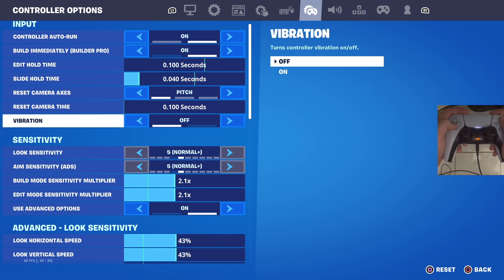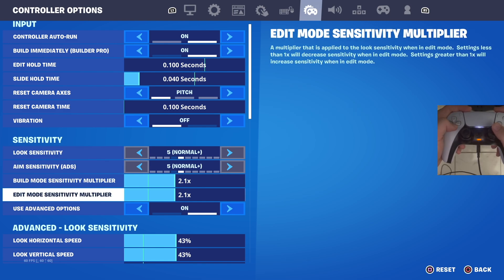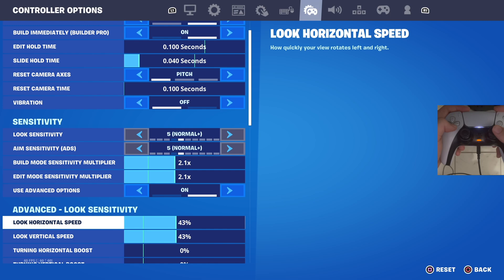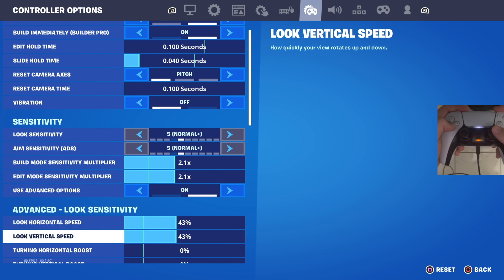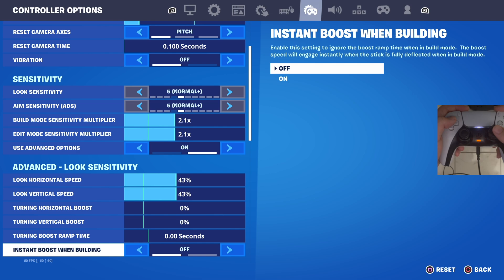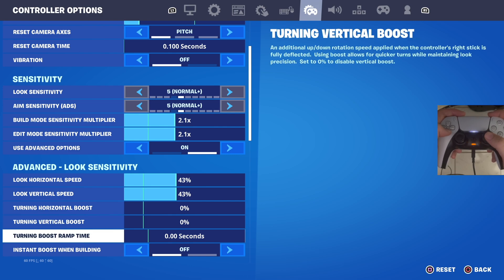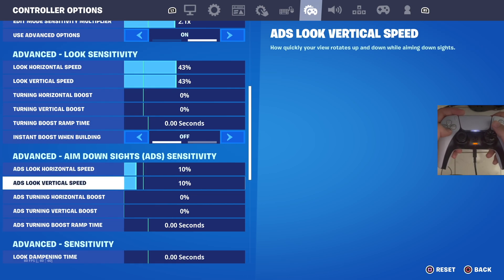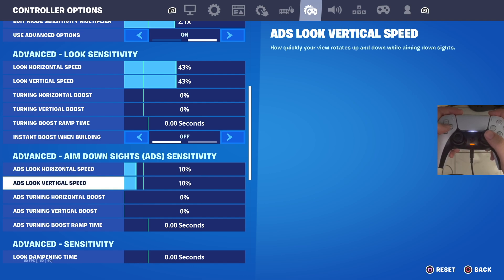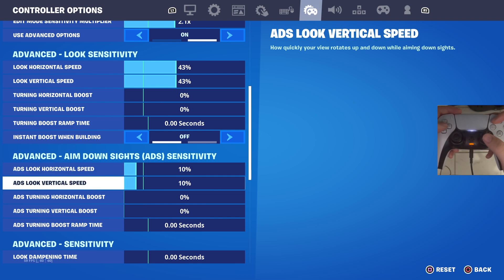Vibration should definitely be off — you don't want your controller vibrating while playing. Look sensitivity and aim sensitivity are both at 5. Build and edit multiplier is at 2.1 — not too fast, not too slow, perfect for controller players. For advanced settings, horizontal and vertical look speed are both at 43. All boost is turned off — no horizontal boost, no vertical boost, no boost ramp time, and instant boost when building is off. Having boost on makes me inconsistent because it changes speed constantly. ADS horizontal and vertical look speed are both at 10, lowered from 11 after trying Mural's settings.